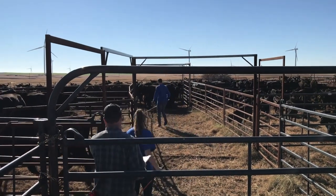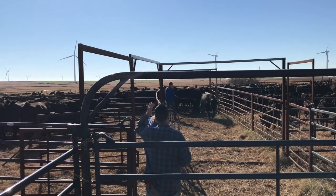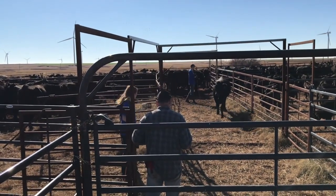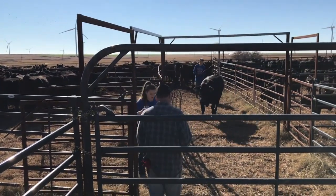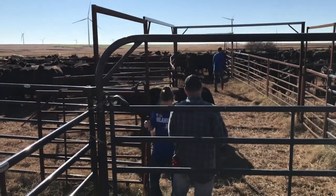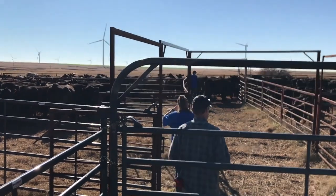Step two: separating the cows. We do this one by one. We bring them through and call out the numbers. Some of them are going to be artificially inseminated and some are just going to go back because they have calves. So we just slowly separated them.